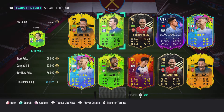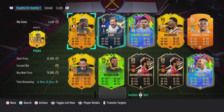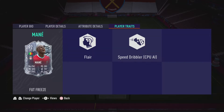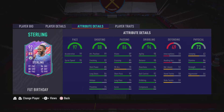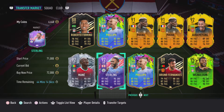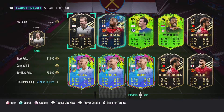I can get this Ben Chilwell card — I've wanted him for a while and he would help my England squad which I'm trying to make, but then again I wouldn't have any strikers for an England squad really. There are some good cards you could get for that money. This Sterling card is really nice — his agility and balance are alright. What's his weak foot? 4 or 5 stars? 5 star. And Son is also 4-star 5-star. There are quite a few good players you can get for quite cheap.